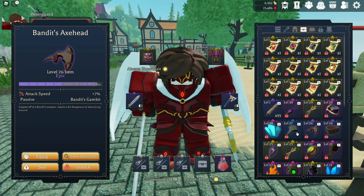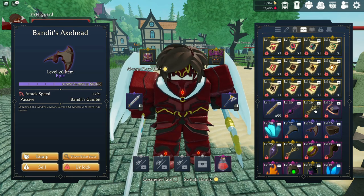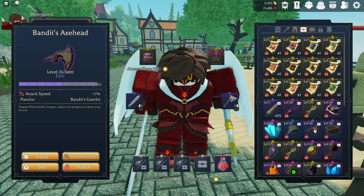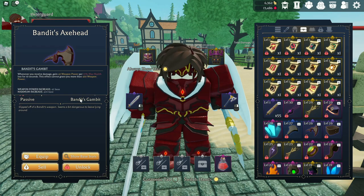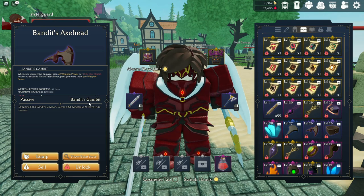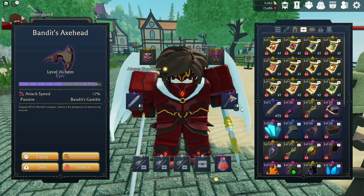There is a new spell icon I want to talk about that came about in the recent update — that was kind of the reason I was waiting, because I wanted to get that item in there. We're going to get to Bandit's Axe Head — this is going to give you attack speed, and whenever you receive damage, you do more damage. I'm not a big fan of taking damage to do more damage, but that is entirely up to you if you want to use this.